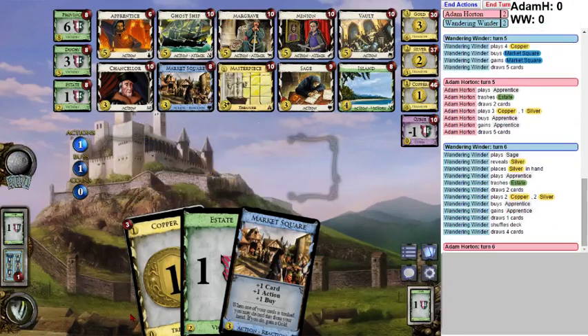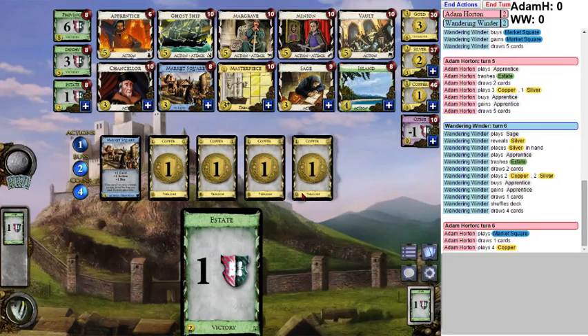Now we're going to hit four - and then what are we going to get? We're going to get a Market Square. He's going directly for Apprentice Market Square. He has a Sage - it's probably okay, but I think I like Market Square just more.